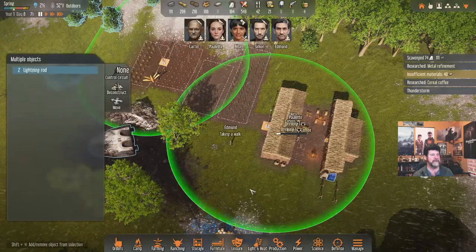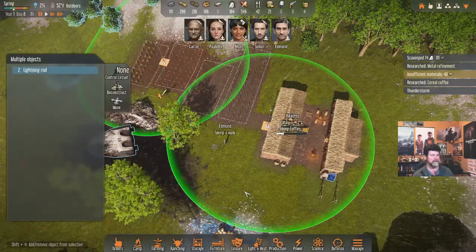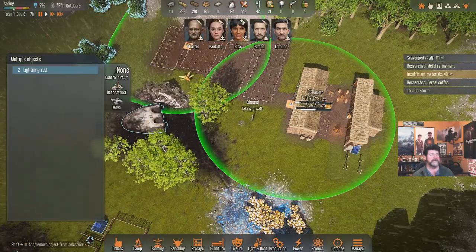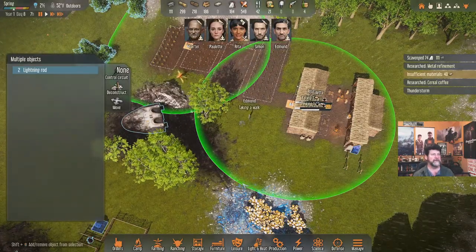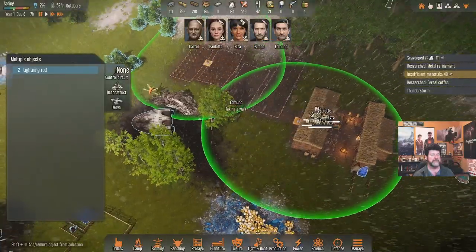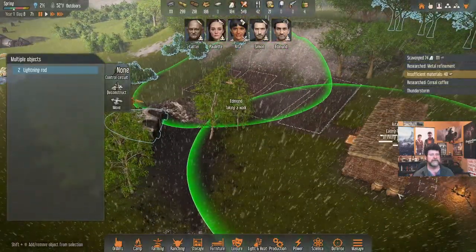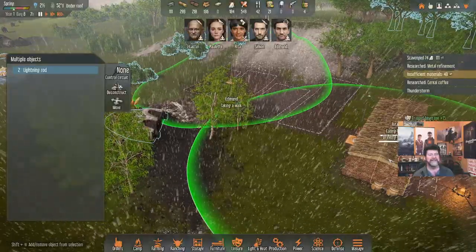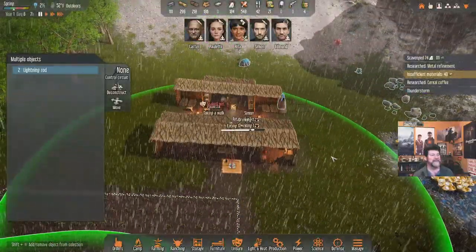We are protected within the lightning rod influence range. Too bad you can't see the sphere of influence easily, but he was out of it. Got to keep these guys within these two circles — I can cover both. They should be safe within that range. I can hear the wind whistling — I never heard that before; that must have come in with the update. There's a lot of coffee drinking going on here.